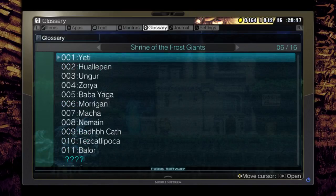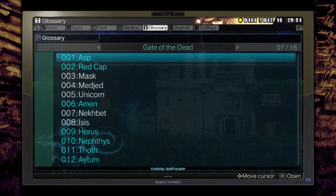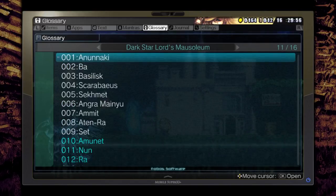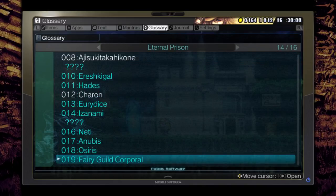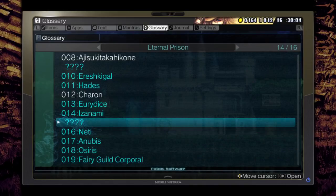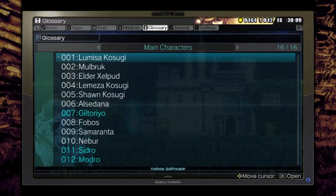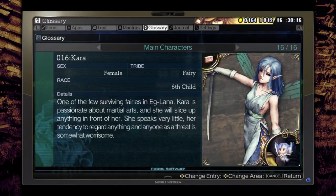Most of the data is collected. We don't have this one yet because we haven't been to that area - there's an area in Shrine of the Frost Giants we haven't visited. There are a couple in Eternal Prison we haven't been to either. I think I know where one is, and the other one I think is in that big statue of Racevalger. The main character's entry is still bugged, and we got weapon fairy Kara's data.